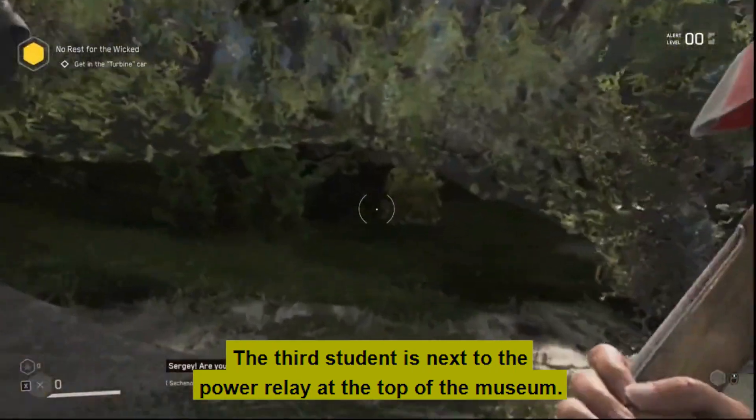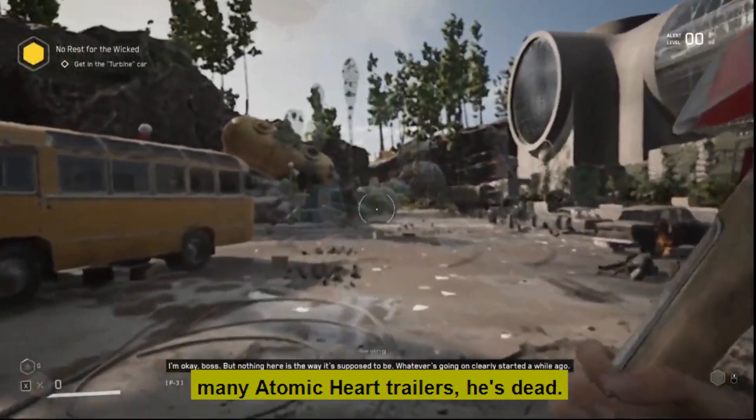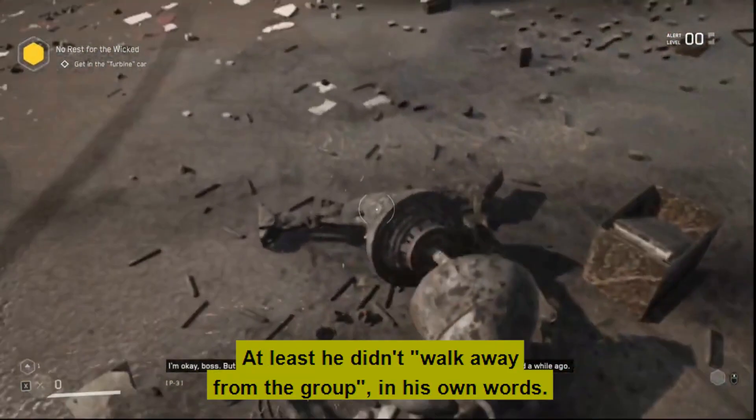The third student is next to the power relay at the top of the museum. Judging by the destruction we've seen in the many Atomic Heart trailers, he's dead. At least he didn't walk away from the group, in his own words.